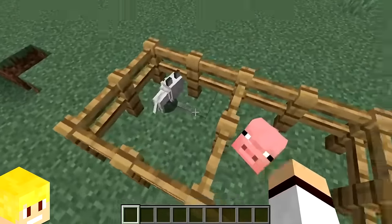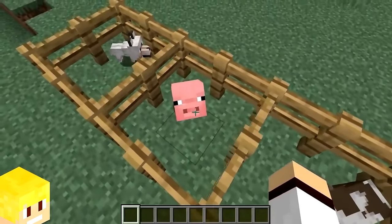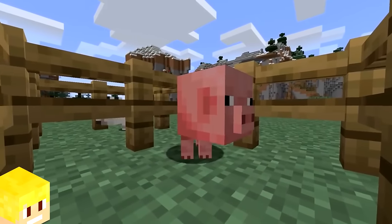Mobs such as baby wolves, baby pigs, baby cows and all other baby mobs use the same head size as an adult mob, making their heads appear much bigger than their body.